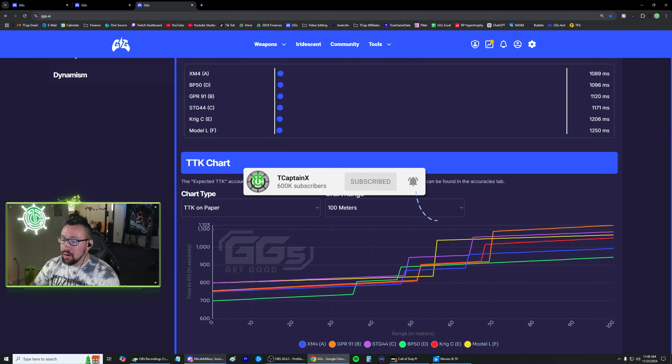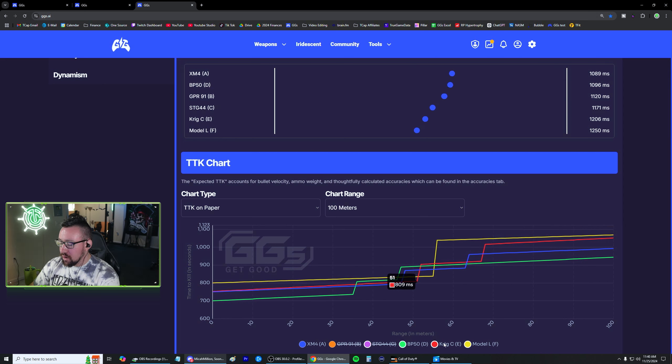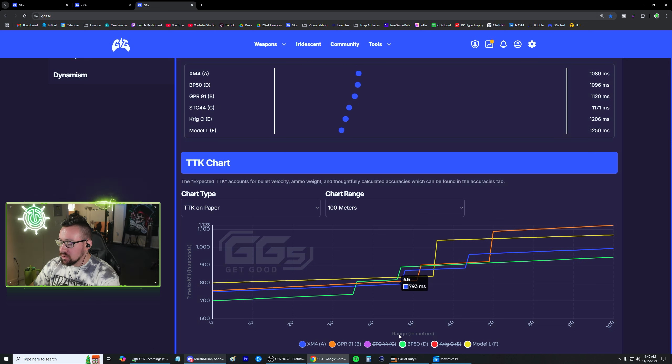I've selected six guns and added them to the chart — six is the maximum we can compare. Let's first look at the paper time to kill. This is the time to kill of a gun assuming you are 100% accurate with your shots, with the range set all the way to 100 meters. The BP50 in the green line has really good TTKs at close range and at long range — pretty much the fastest time to kill here. However, it is not necessarily the best overall gun, for reasons I will explain later. The XM4 in the blue line is excellent as well. I'll then bring in the GPR in orange, which is nearly identical, but at longer ranges it does start to fall off.